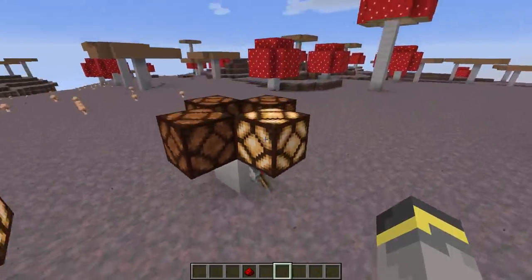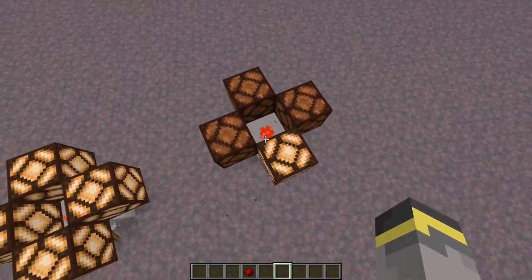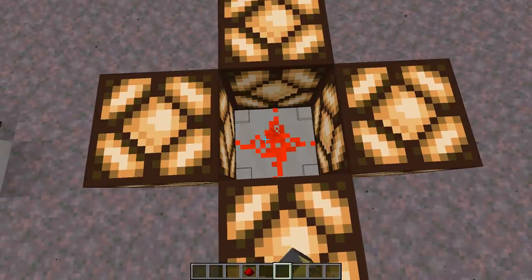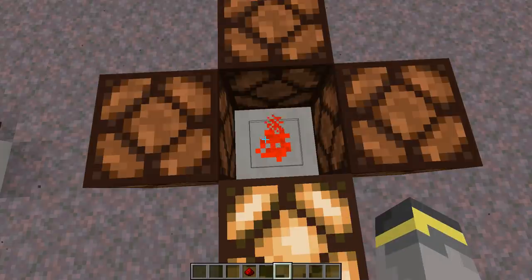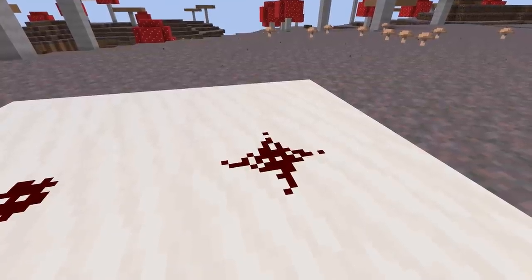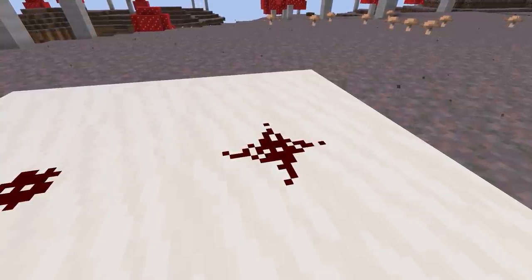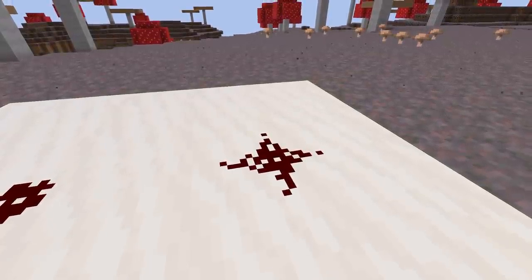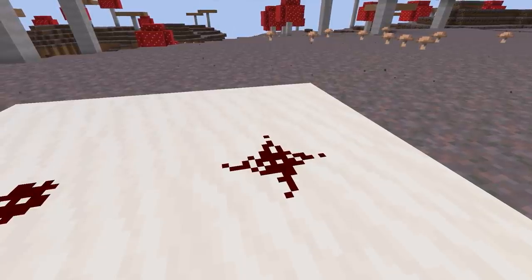These two different forms of redstone actually behave a little bit differently. Over here we have a cross redstone — if we power the block the redstone is sitting on, all of those lamps are powered. Over here we have a dot redstone — if we power this, only the lamp directly above the lever is powered. That dot doesn't power any of the blocks around it.